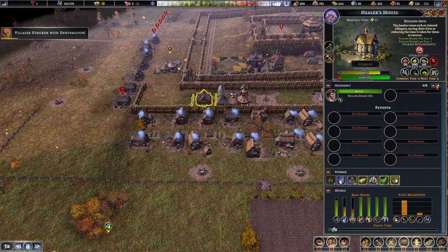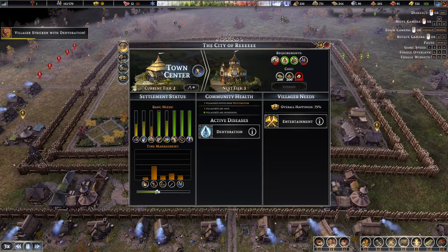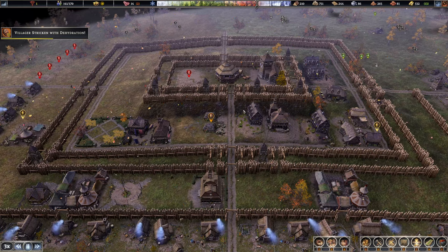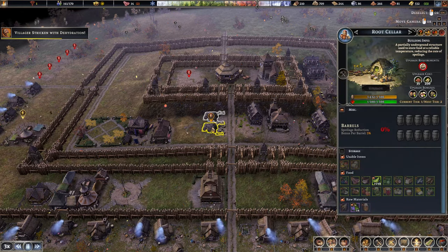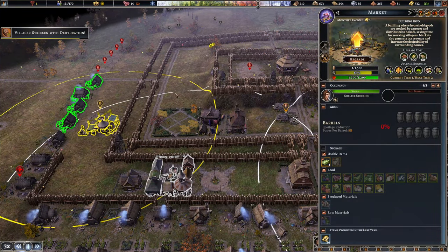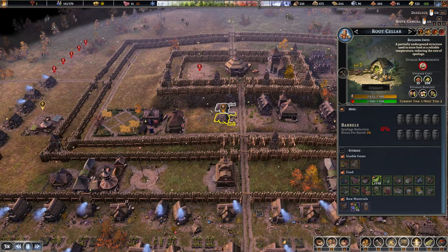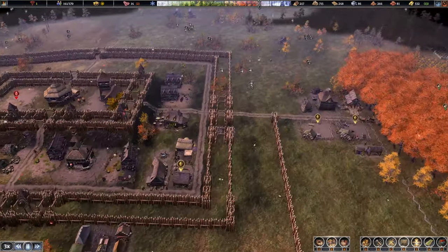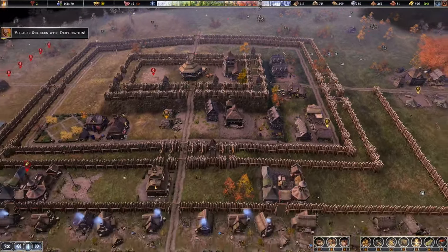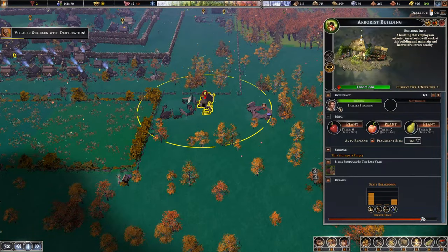Healers should do a good job - let's put two people in there though. Make sure this guy is not hoarding raw meat. We definitely need to get this gatherer to help us out. The arborist will definitely help bring in enough fruit for everybody.